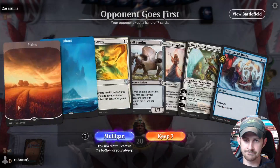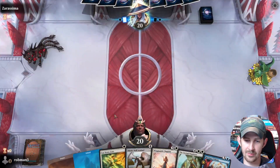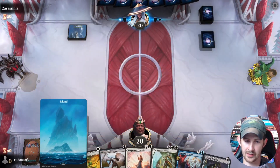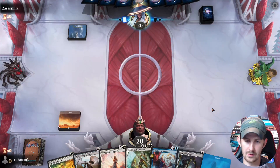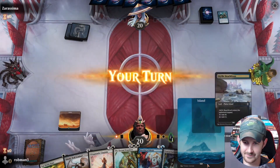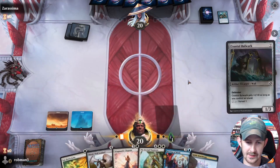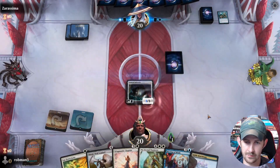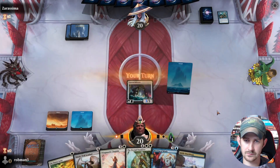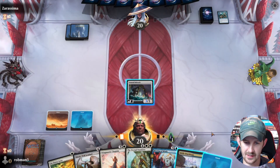Doesn't do anything — nice. This hand is slow but I'm going to keep it; our curve is really low. There's a good draw — at least we won't get run over. What is with all these poison decks today? Hopefully we can just turbo out the Chaplain. Opponent is missing lands — we'd like to see that — and we're just going to pass.